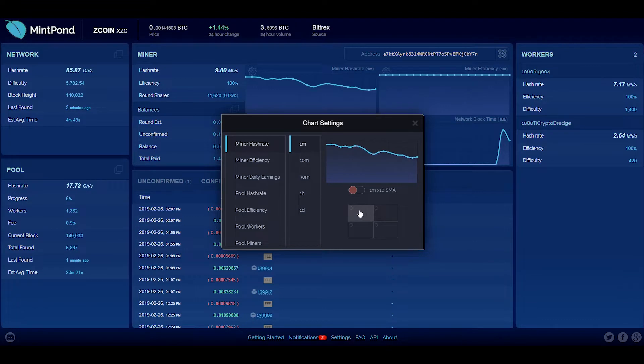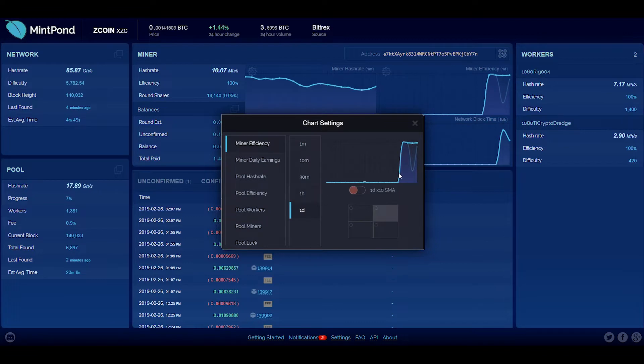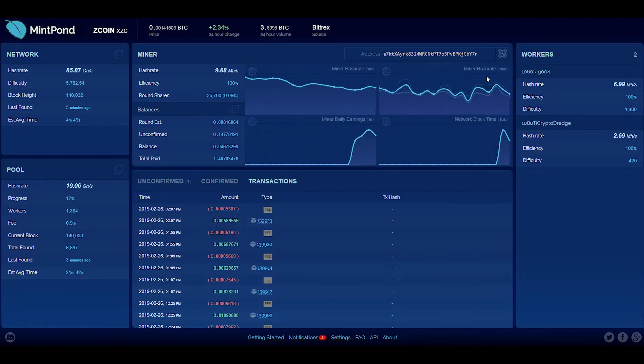I can close that out and come over to this one — maybe I want to see my miner efficiency over the course of 30 minutes, which is pretty steady, or go back days. Over here you can see my workers, and as I've been bringing workers up and down in the stratum for each of the miners, I've been giving them specific names — something specific to what device it is, what video card, plus what miner it's using. That's just helped me with testing and I like how it breaks these out nicely off to the side.